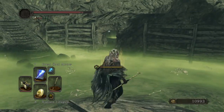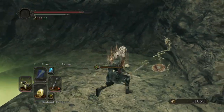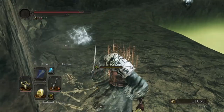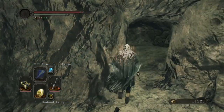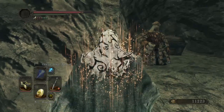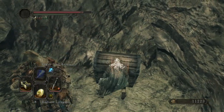I see an item back here — I'm going to run for it. Get in here. I know this skeleton gets up — deal with you real quick. Fragrant branch and a torch — nice. Hey! Gavlan is over here!